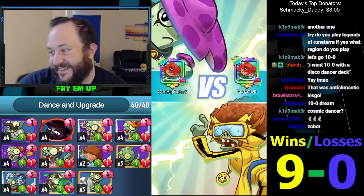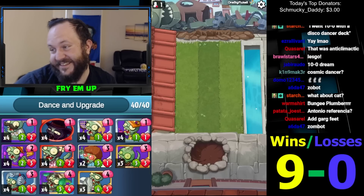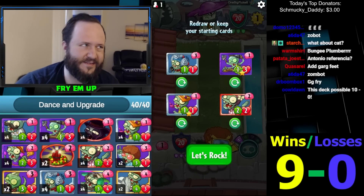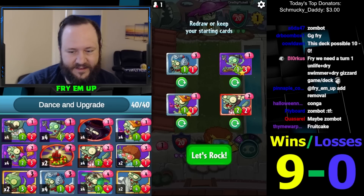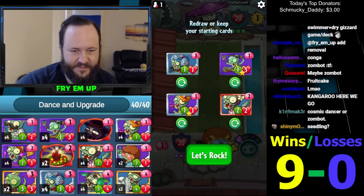Cosmic dancer — because you do so much damage early that it's a finisher. It's an interesting idea. I've been thinking about cosmic dancer in sort of burn decks — I was even running it in z-max swarm in like the trick map deck. I like having a really solid one-drop in conman. I think this is already better.